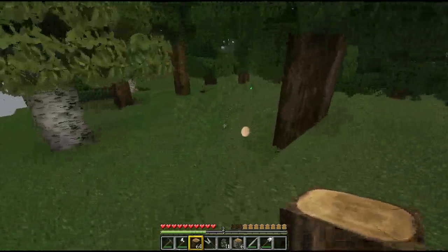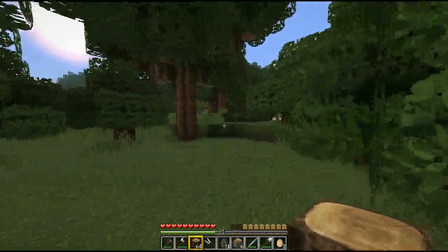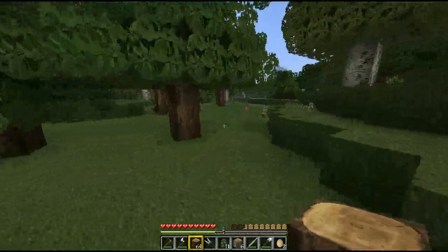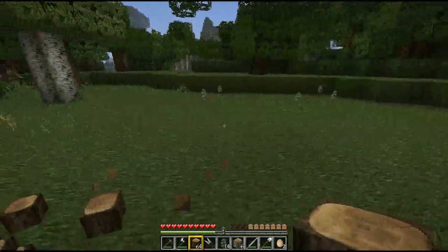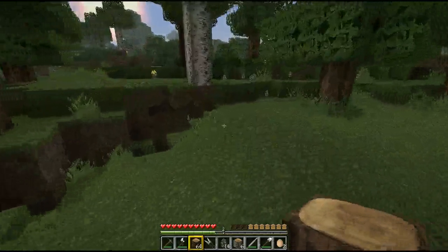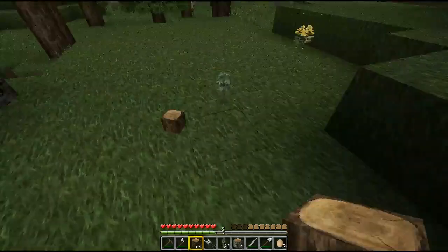I'm going to pick up these eggs because chickens are the best animal to have — you can get them back with the eggs that they lay, and it's a good food source. Get rid of this tree and I think I'll build my house here. The reason I don't want to build it too far from spawn is just in case I die, which I probably will soon because it's almost night time.